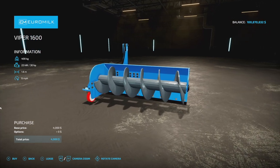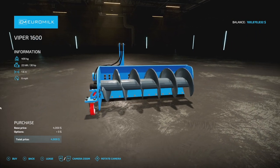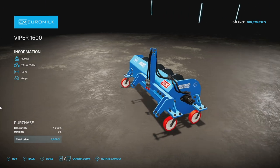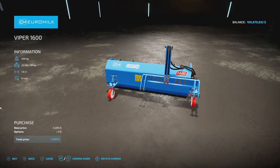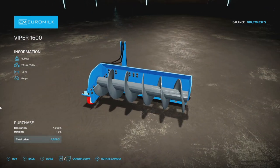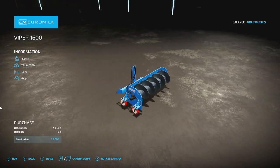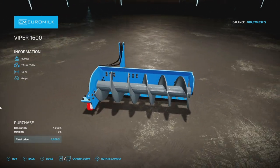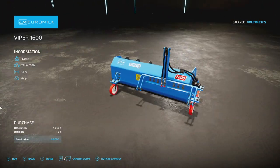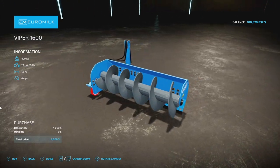Making our way over to mods for PC and Mac players — the Uramilk Viper 1600, a feed pusher used to push TMR into the Caltrov, also useful for leveling chaff into a silo as well as straw or hay. Power requirement 30 horsepower, 400 kilograms, 1.6 meters wide at 6 miles per hour. Also I just realized I haven't had to clean up my animals in a while — is that still a thing in Farm Sim?